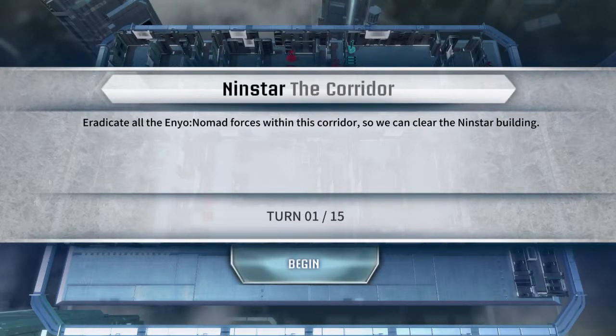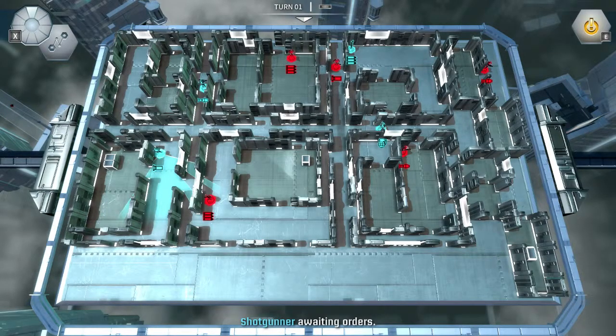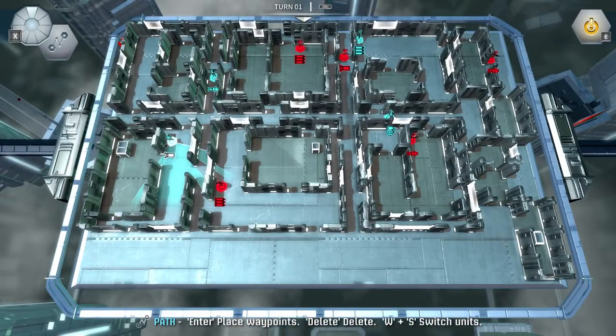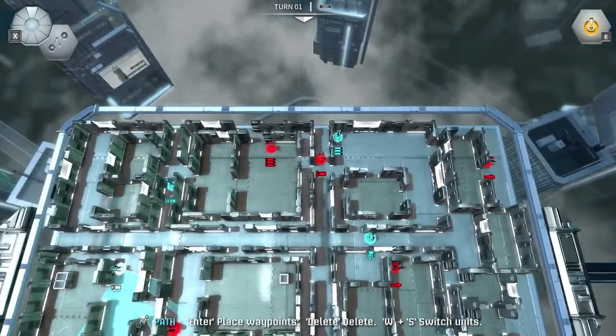We're back with NinStar the corridor. We have 15 turns to go ahead and kill everybody. Let's see what we got — one of each without a sniper.